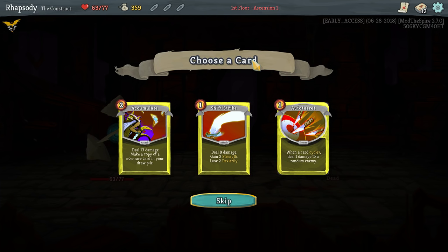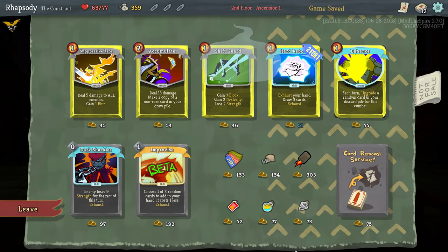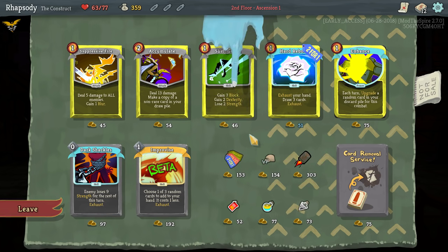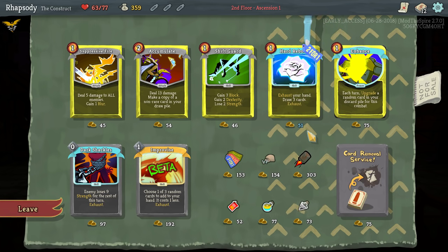Mega upgraded auto turret cycle deck. I'm actually going to wait — go to the shop and see if there's anything here that'll define my run for me. So here we have the tag bag. Shops have all three kinds of cards, all three kinds of sale tags. Sales can also appear on colorless cards, and on-sale cards are cheaper. The sale tags are the two-for-one, the special edition where the card comes pre-upgraded, and I think the other one is just a mega sale, so it lowers the cost heavily. I've also got Rocket Booster: whenever you defeat an elite, upgrade a random card. We're definitely going to be taking that.